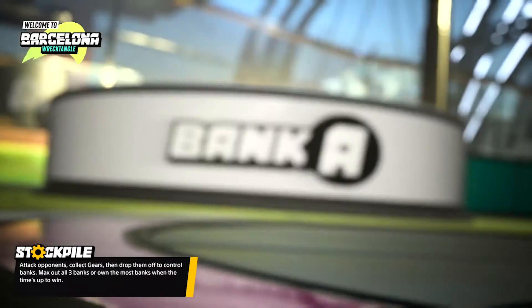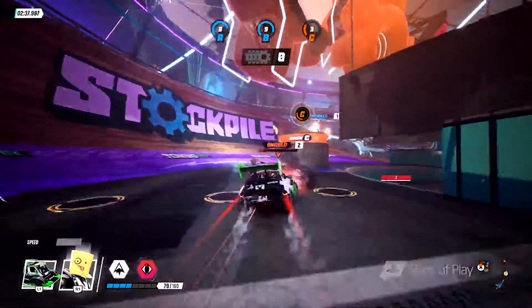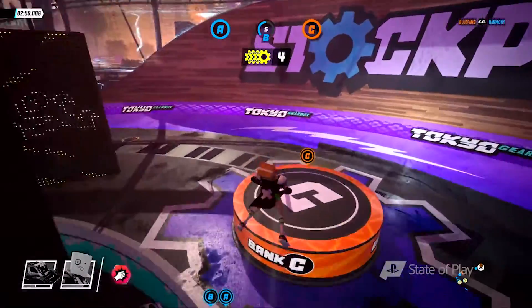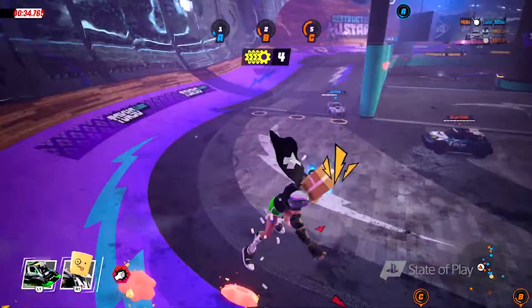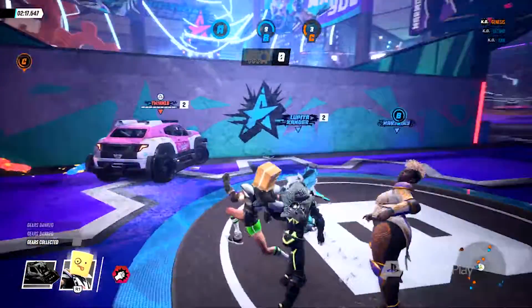Next up is Stockpile, a team-based game all about collecting gears and controlling each of the three banks. Wreck your opponent, then jump out of your vehicle to collect their gears. Quickly deposit them into a bank to take control. Evasion and quick thinking are key — one hit will scatter your gears across the arena. Naturally, your opponents will be up to the same shenanigans, creating a tug-of-war dynamic.